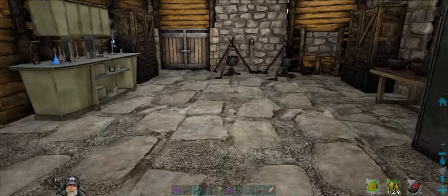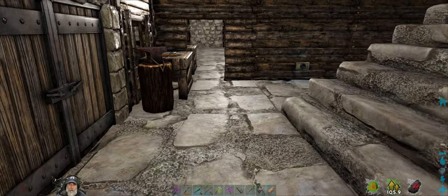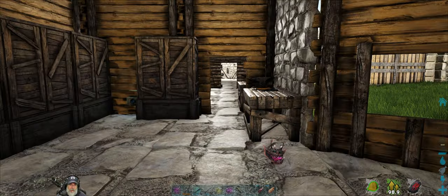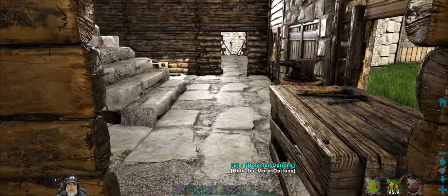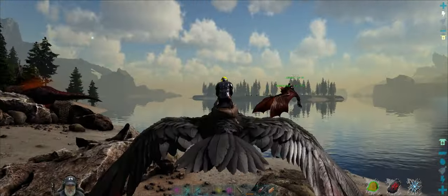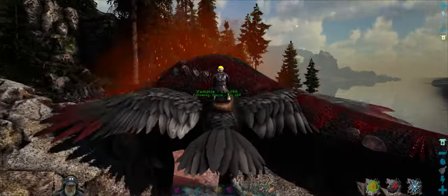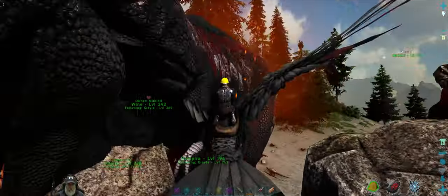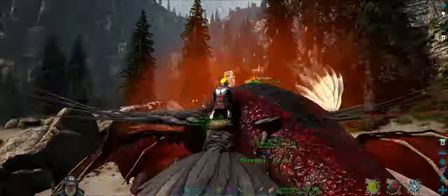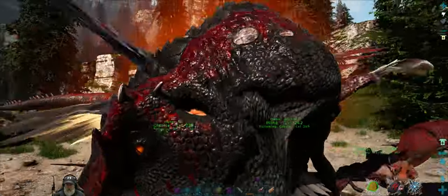I have some footage to show you guys. Earlier today I was playing with Mythical and we killed an Alpha Rex and also took a tour of the Aberration cave. So here's the footage for that. Okay, I'm going to record this. You ready? Let's do it. What level is this, by the way? No idea. Got to love these red Alphas, man — you can never tell how bloody they are.